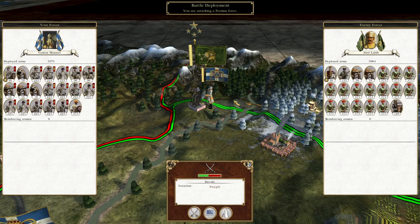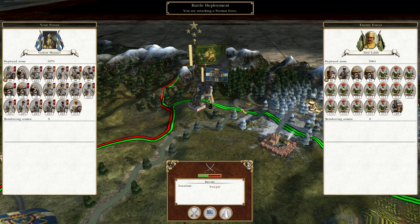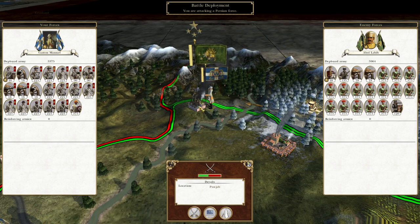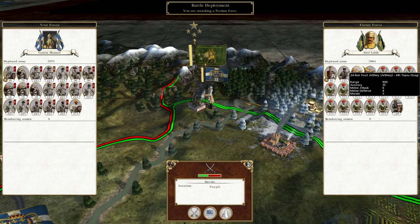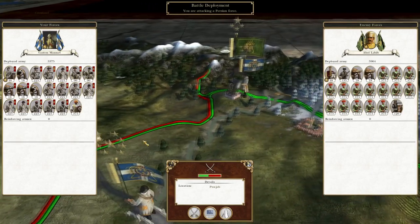What's up guys? This is TheRoverman and I am back to bring you to the next episode of my Empire Total War Let's Play as the Louisiana Empire. To pick up where we left off, we are moving our troops through the Middle East towards Europe, and the first stepping stone on our path to victory is to attack this force here under Abdul-Labib to open the road towards Kabul.